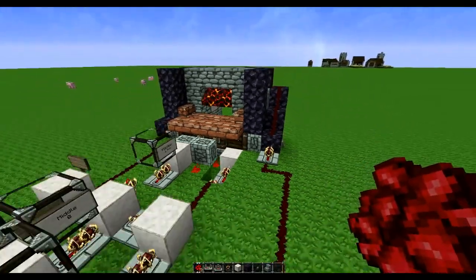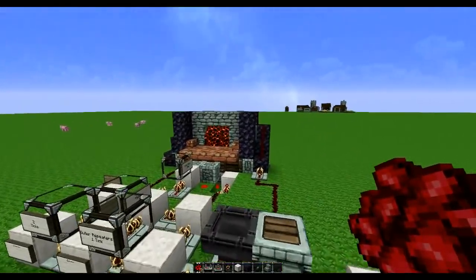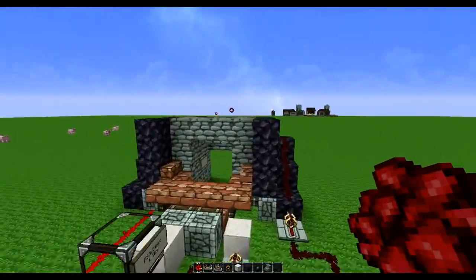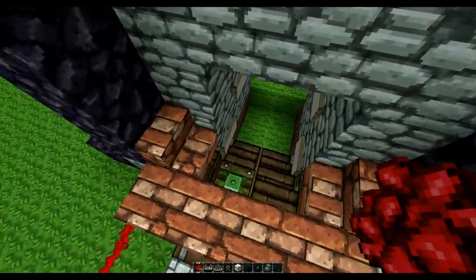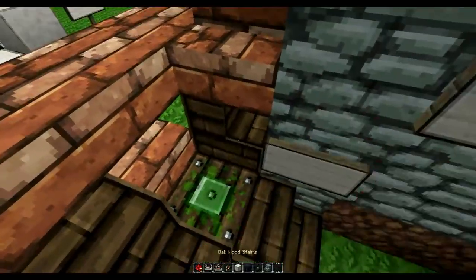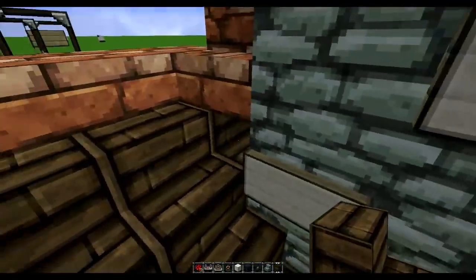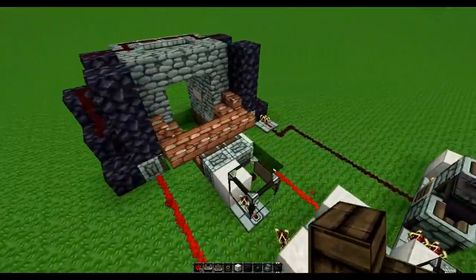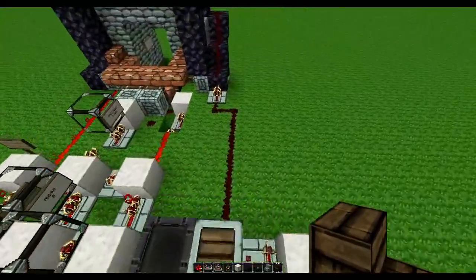It dispenses the lava. Current mode is hidden — you press the button, it crushes the lava, sucks it back up, opens the staircase. That did not go through for some reason. I think we'll have to worry about that later, but for now the machine should work fine.